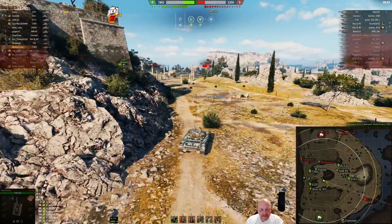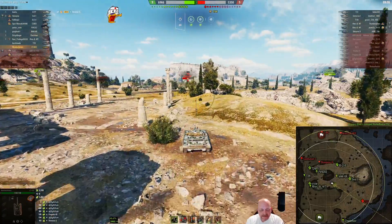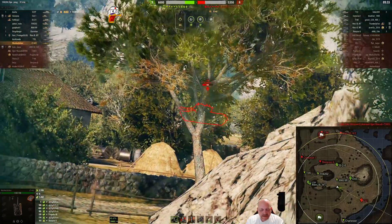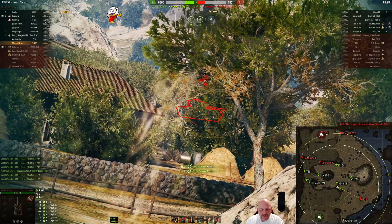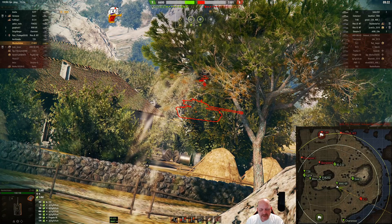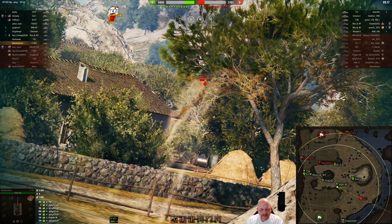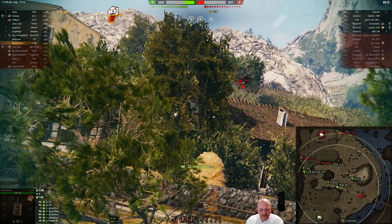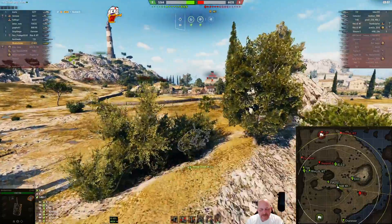All right, here we go — swinging back around. There's a T-32 over there. They've taken the eastern flank and are now moving down south. Mumbo moves up into the tree and takes a shot — nice shot into the T-32. There's another tracking shot into the T-32. He's looking back at the Charioteer, not paying attention to where the shots are coming in from. There you go, another shot into him, and he is just really confused about where these shots are coming from.